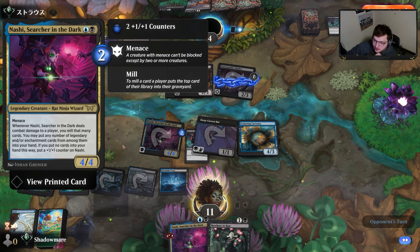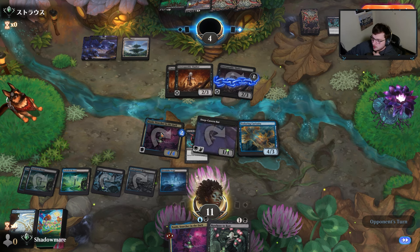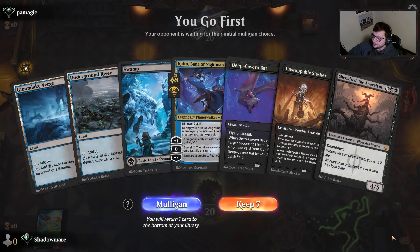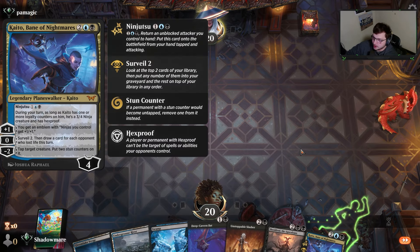That tells me they also didn't have anything, because they didn't realize Nashi had menace. You can see the little symbol down there — Nashi has menace, so holding two blockers means at least one of these four-power creatures will make contact. The missing lands are obviously really good for us.